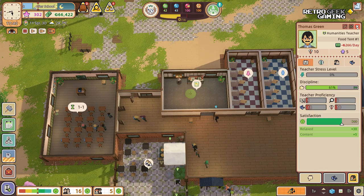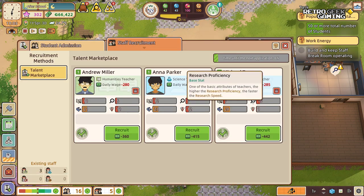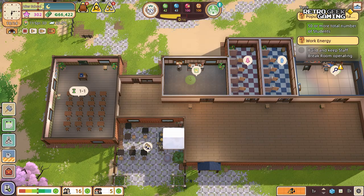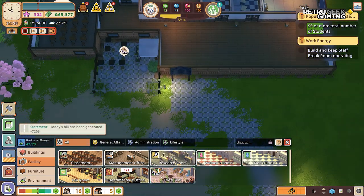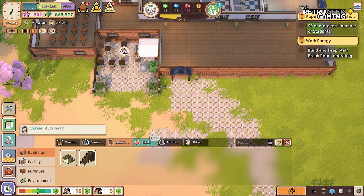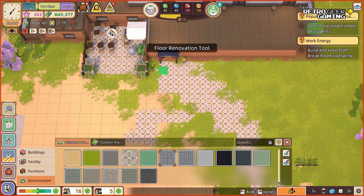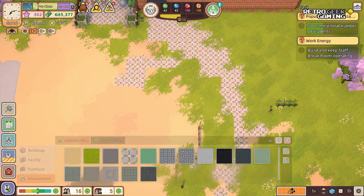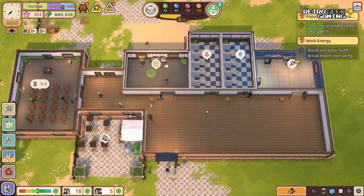Miss Lin has two certificates and I have one certificate in management. Thomas doesn't have anything. We only have one slot, okay. New applications — do we want more teachers? Oh, he had 15 — that's so tempting, but no. Let's stick with Donna and let her train while we keep waiting for the break room. I want to see what else we have in terms of floors, furniture, environment — we can change some of the paving or tiles.